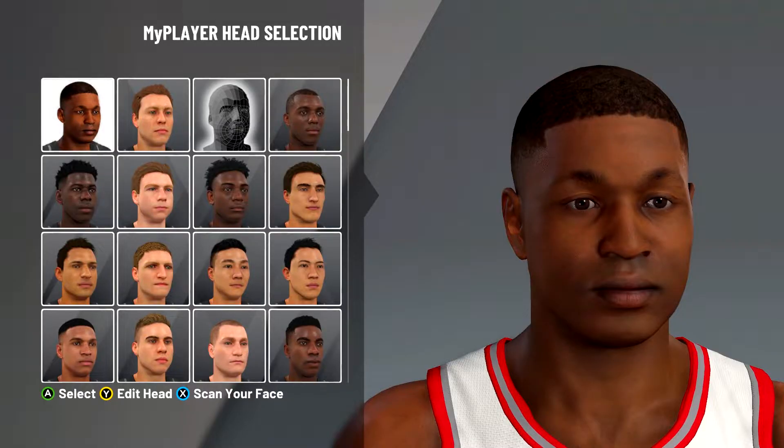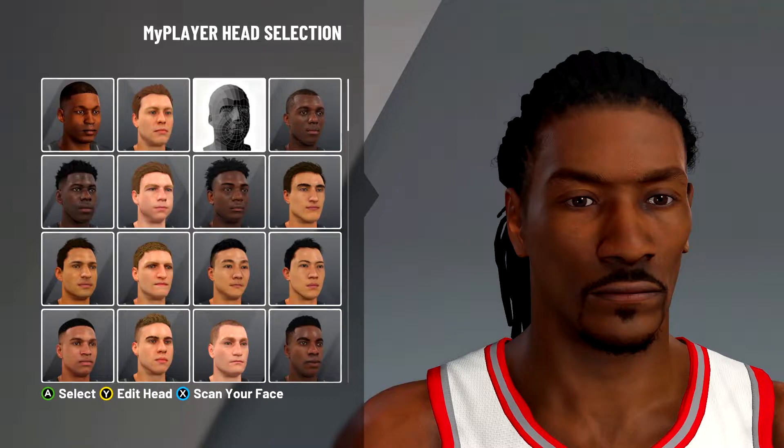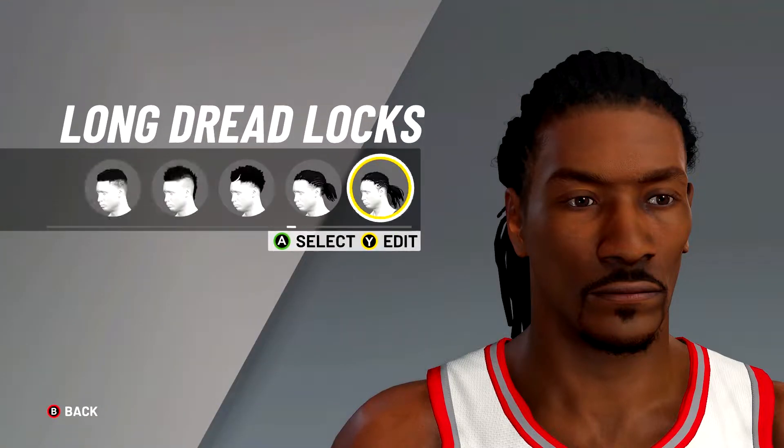Once you get into the My Player head creation selection, you want to click on the third head — this one right here. We're going to click Y to edit the head.